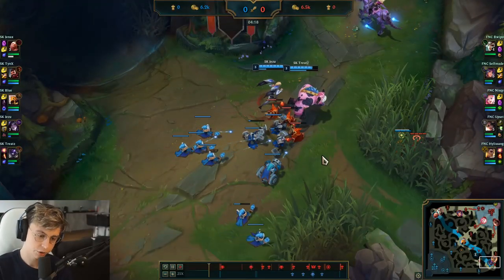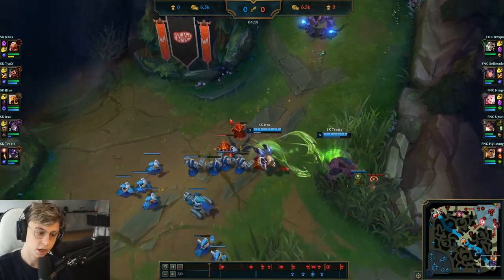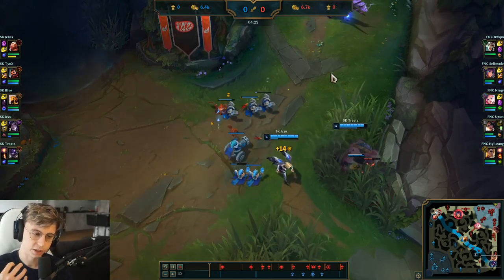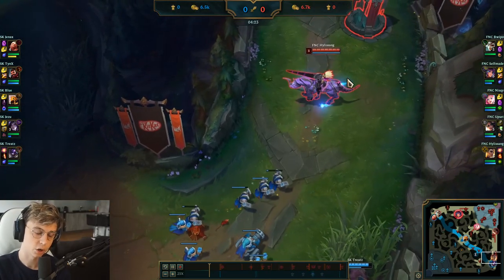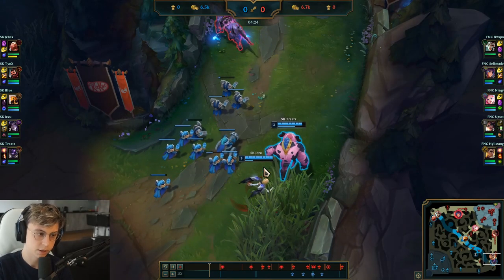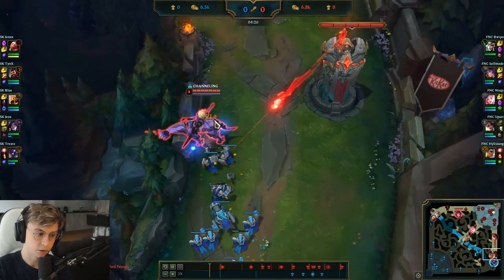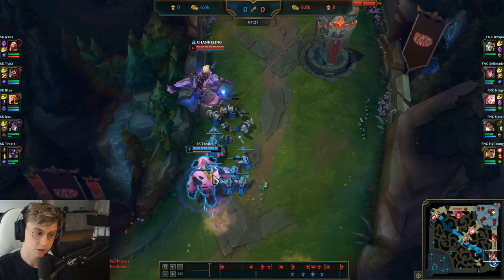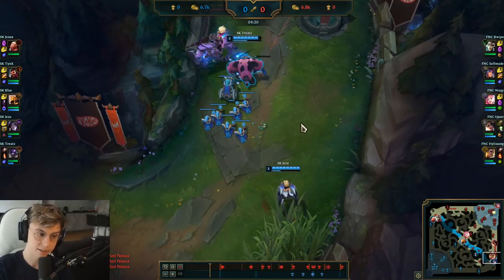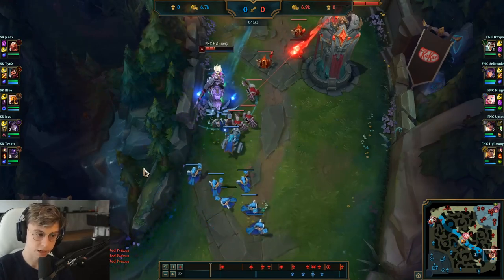Tip number three: you've crashed your wave, went for a cheater recall like Upset did, got two long swords, and you're coming back to lane. Time is actually the most important resource in League of Legends — more than gold or vision. What Hyllisang does, and what you should do as a support in solo queue, is when the enemy bot lane crashes a wave and wants to recall, you hold the wave in their face. This freezes the wave and forces them to stay.